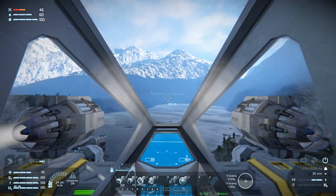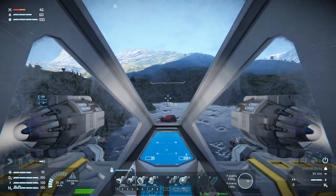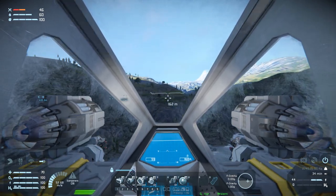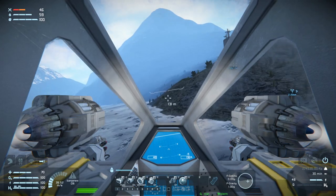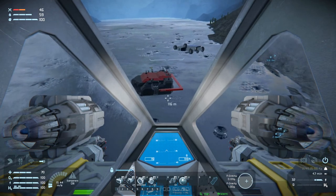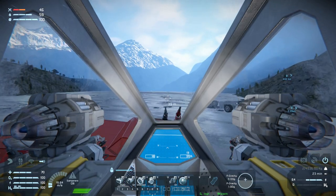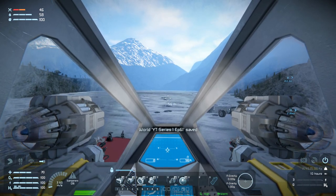Welcome back to Space Engineers folks. We are trying to build a lifter for our ship because it can't lift itself, so we're gonna have to help it. For that we are building a lifter with atmospheric thrusters, some batteries, and solar panels as well, so that it can hang out in space and stay powered.